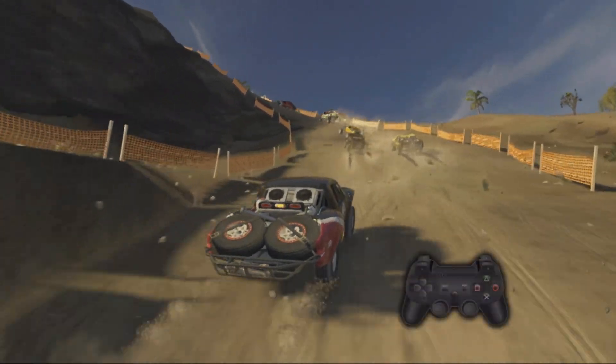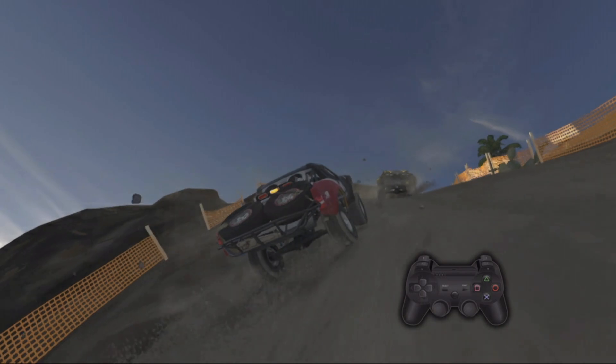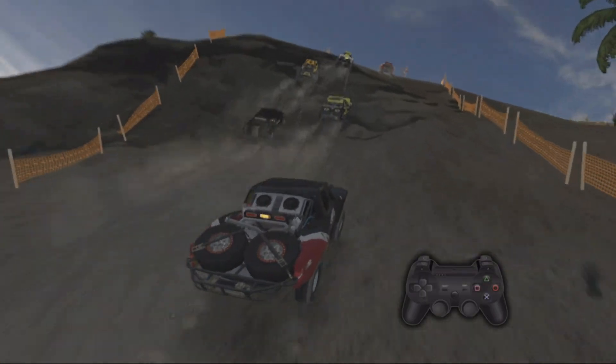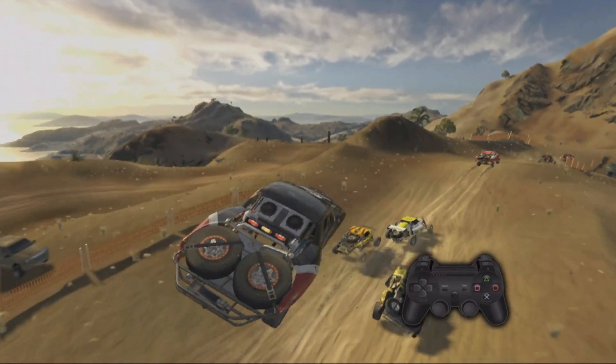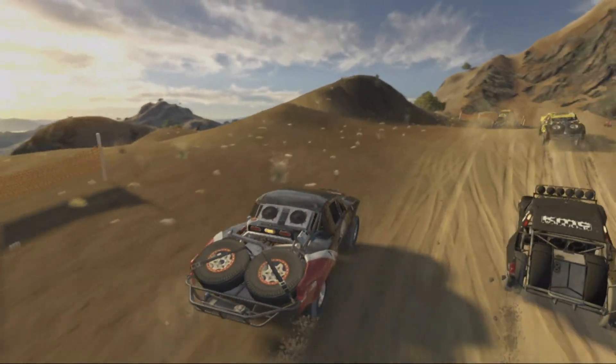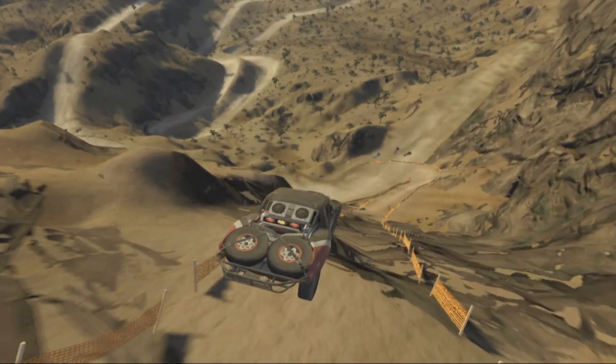If you get stuck on a very steep slope, press the L1 button to pop the clutch and get an extra boost of power from your engine. You might also want to use the right stick to pan the camera up and down to help you see the course better. Have fun and be extra careful coming down those very steep slopes.